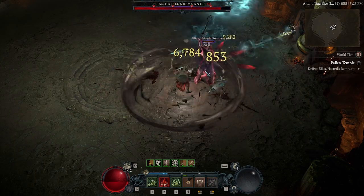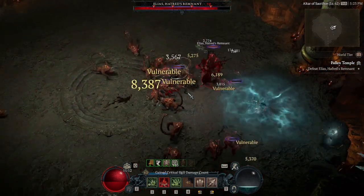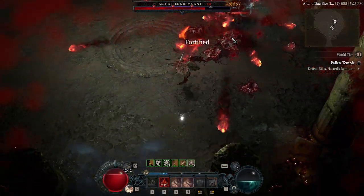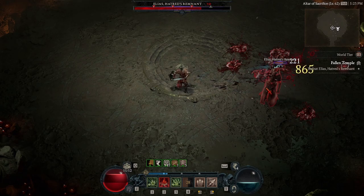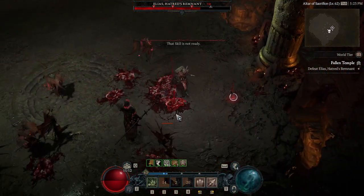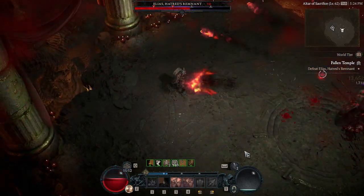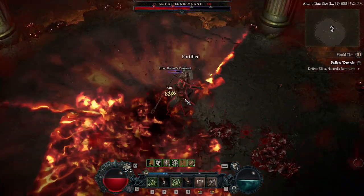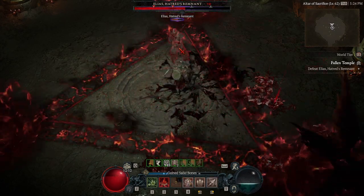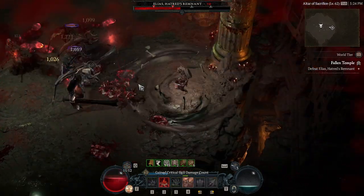A lot of these first few attacks are pretty easy to dodge. Whenever Elias is using any fireball attacks, as long as you keep some distance, you should be able to avoid them using one or two evades at most. A big portion of this fight is gauging your distance from Elias between close and mid range to have the best chances at dodging his attacks. Those flame walls that he throws out — you have a better chance of avoiding them if you are close to him, compared to his fire orbs that he shoots out, where you have a better chance avoiding them at mid to long range.